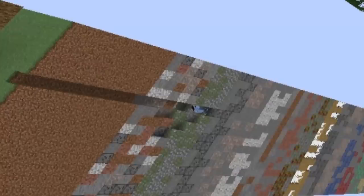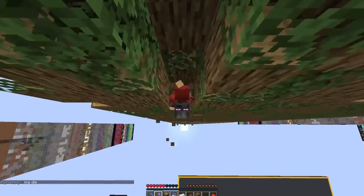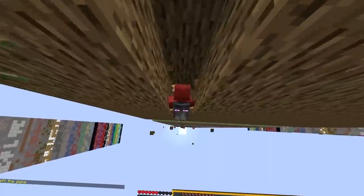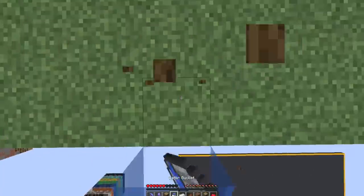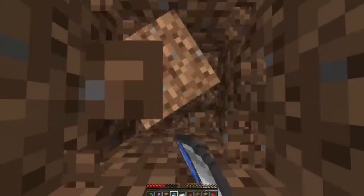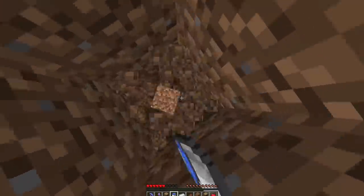Look at that guy on the left using the OP pickaxe — it absolutely shreds. Let's keep going down. I need to make sure we don't take any more fall damage because we have a limited amount of apples. We're probably not gonna get apples from the drops up here. One more block until we fall — easy. Let's get down through the dirt and make a staircase, because the staircase is gonna help us get up and down really quickly.